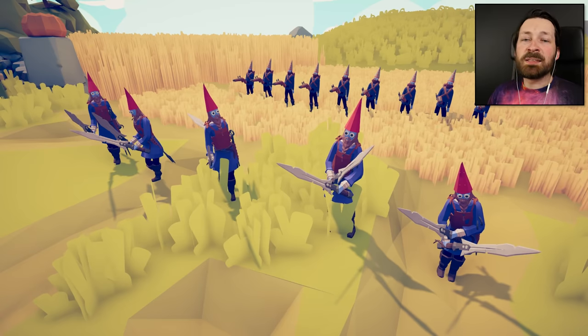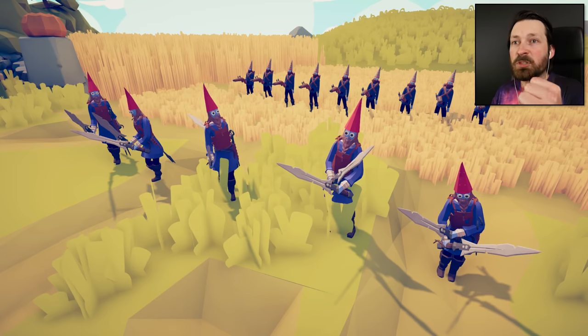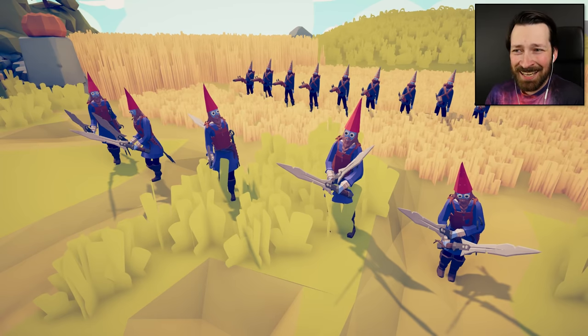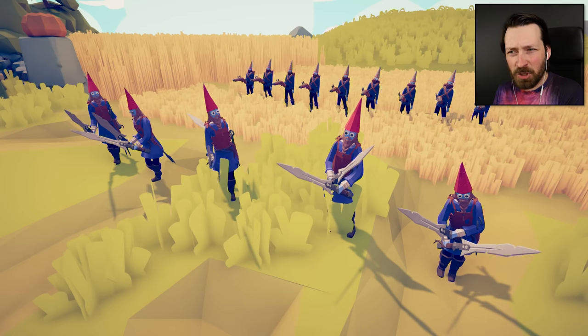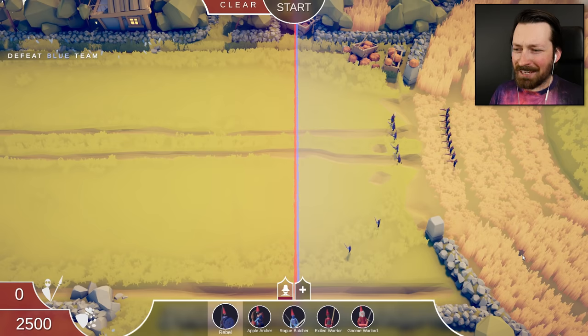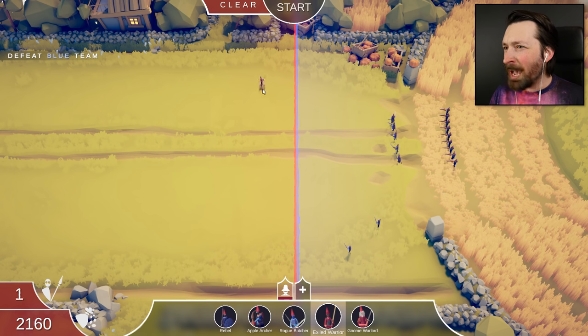Conquering Gnomeville is definitely a big moral victory, but we need to seize the means of production. We need to control the fields, which is why we're going to take on the farm guard, where it looks like the gnome's golf ball-sized brains have decided to double down on the apple armaments. And they also have their version of the butcher. I'm going to call it the berserker, because it's not the same as my butcher, which is really interesting. And it's making me wonder if I'm actually the bad guy, because we've got exiled warriors like they were removed from society.